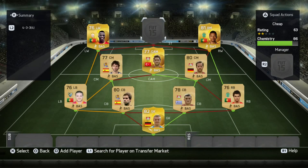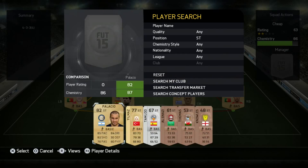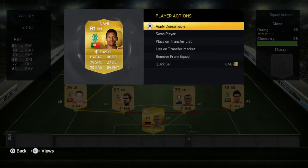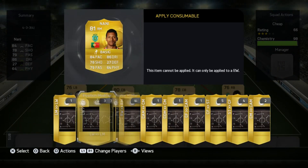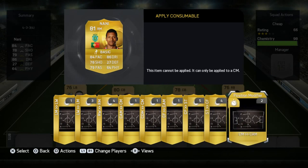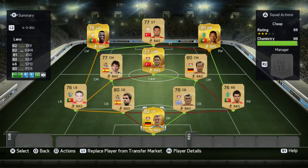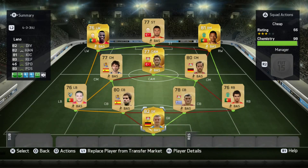At striker we're going with Boric. The team doesn't get 98 chemistry because I need to apply a consumable to Nani, but when you play him at right wing he'll get nine chemistry. The reason they're not in position is because I played with this team at the beginning of FIFA — they were absolutely amazing — and I just bought them back to show you a team you can build, since prices have all dropped. That's also why there are no in-game clips.